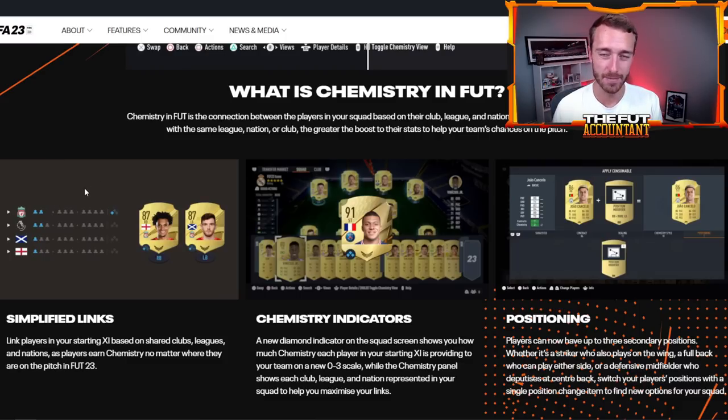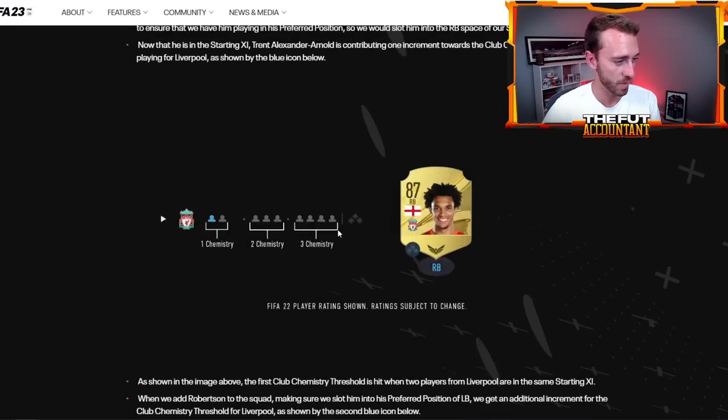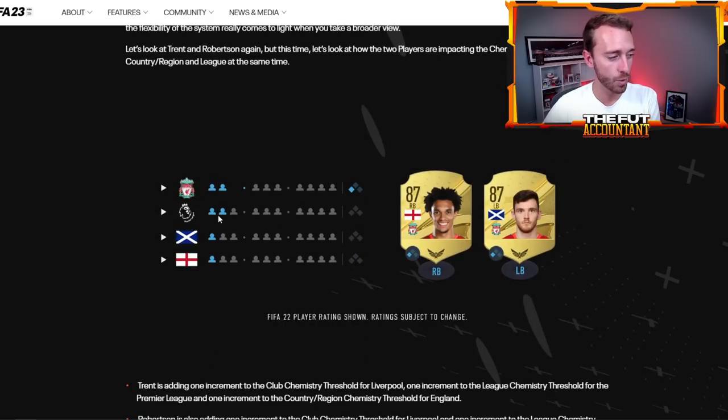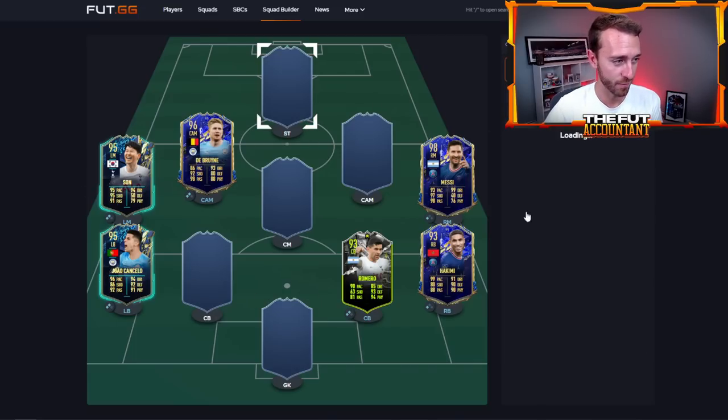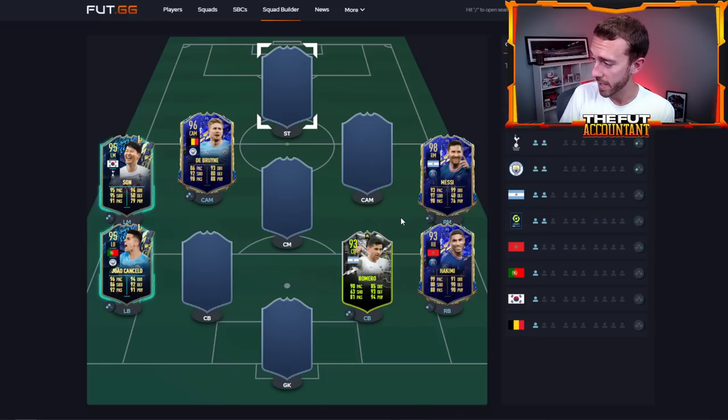If you get two players from the same club, they get one chemistry point. If you get three players from the same league or nation, you also get one chemistry point for that player. That's the basis of chemistry for all cards except icons and heroes. The best way to learn this - especially if you're a hands-on learner - is to check out the website FUT.gg slash squad-builder. I'm putting the link in the description. Right now I have Messi and Hakimi on one chemistry point because there are two PSG players in this team.